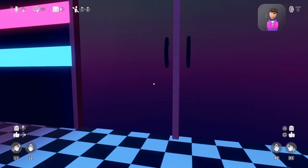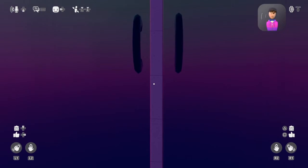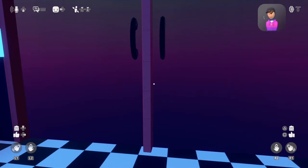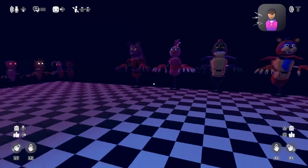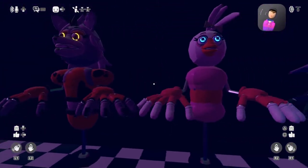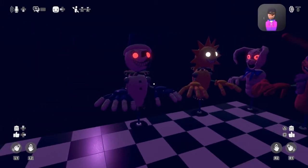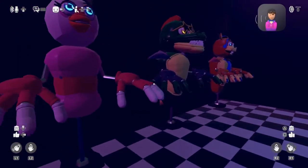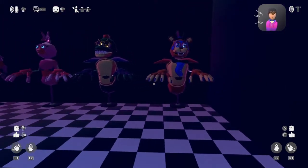Hello guys, today I'm doing a video where I look at the models for FNAF Security Breach on private mode on the Security Breach map for Rec Room. I'm looking at the models of the characters today: Sun Drop, Moon Drop, Sunrise, Manny, Glitchtrap, Roxanne, Chica, Monty, and of course Freddy. So let's look at Freddy first.